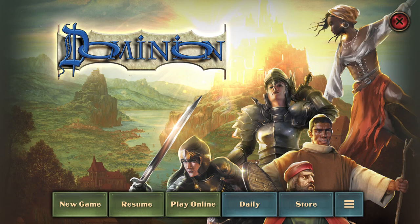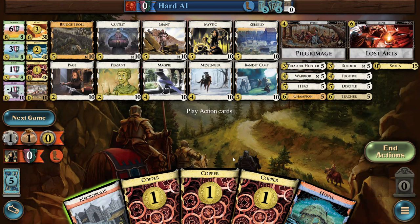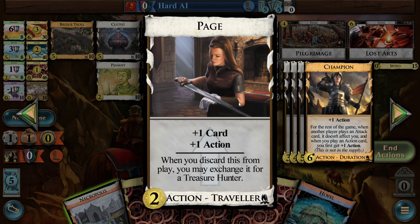Yo yo, Daily Dominion, Friday 24th. That is a lot of stuff on screen. However, these two rows here are all from these two cards, which are the two — I don't know what you call them — Career something, upgrade cards from Adventures.